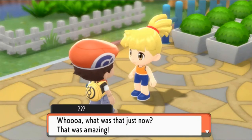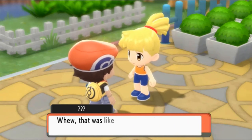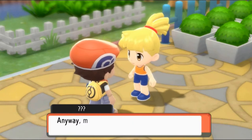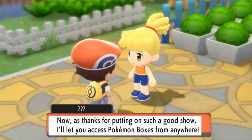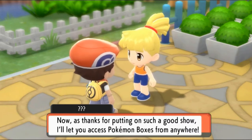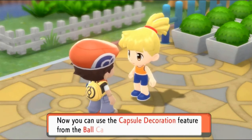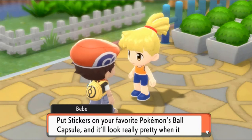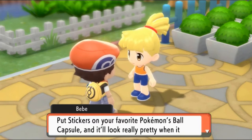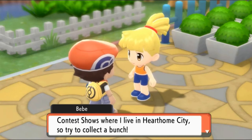This person is looking at us like: 'That was amazing! Those guys looked awfully scary, but you sure showed them!' My name is Beeb, and I work as a system administrator in Hearthome City, east of here. As thanks for putting on such a good show, I'll let you access Pokemon boxes from anywhere. I'll also give you these ball capsules. You can use the capsule decoration feature — customize your own capsule decoration by placing stickers on the ball capsules. Put stickers on your favorite Pokemon's Pokeball capsule and it'll look really pretty when it bursts open. Stickers will also give you an edge in the Super Contest Show.